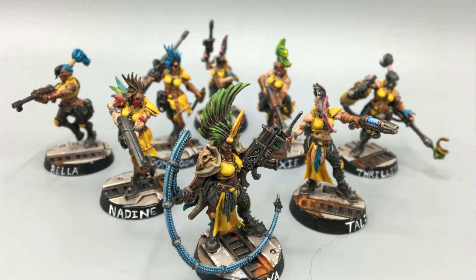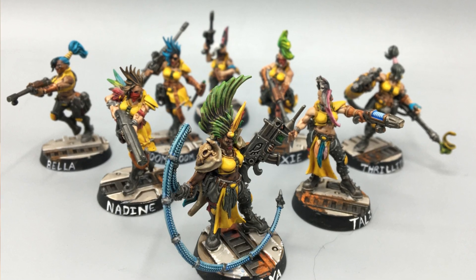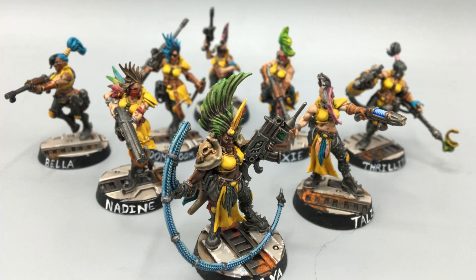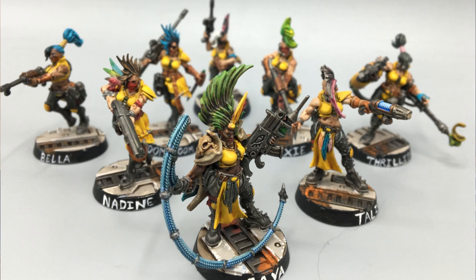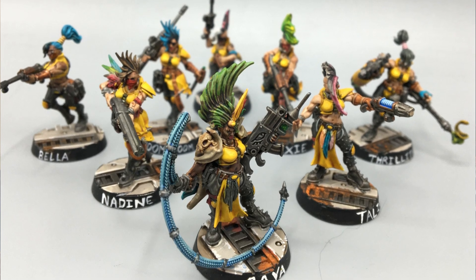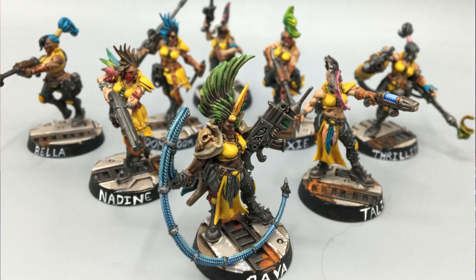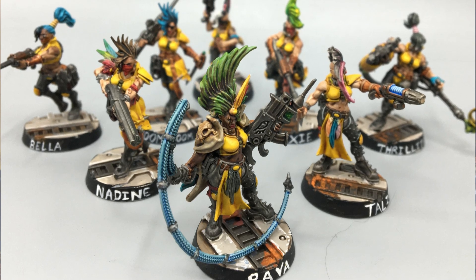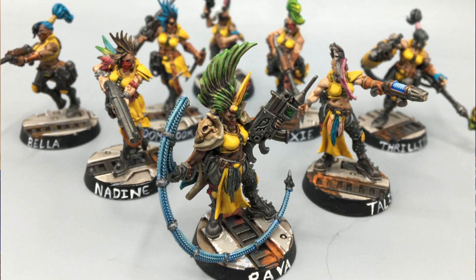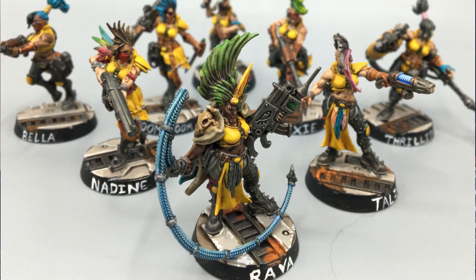I took a bunch of pictures of them, and I wanted to stick with the general theme of the army — the studio scheme where it's kind of a bright yellow. I primed them all with Wraithbone, which is the first time I've used the Contrast Wraithbone base. I do like it more than Greysseer because it's a much warmer tone when you put on stuff like flesh tones, of which a lot of their bodies are exposed — the faces, the midriff, that kind of stuff.